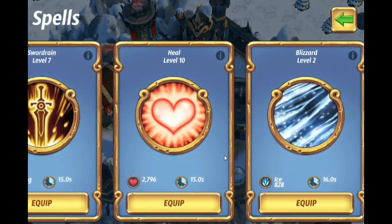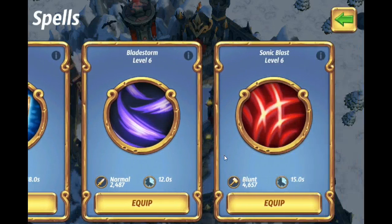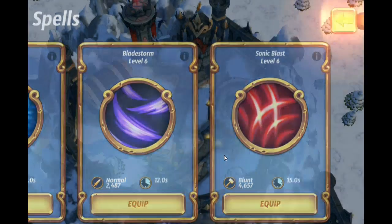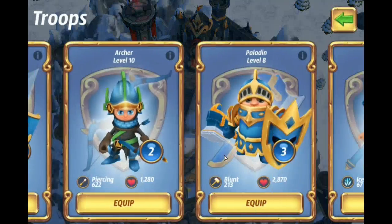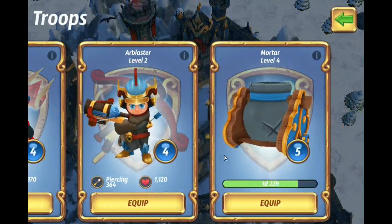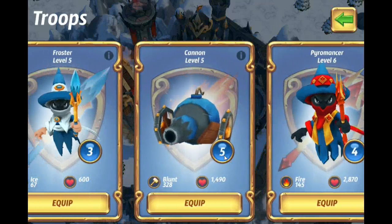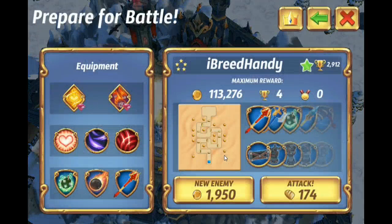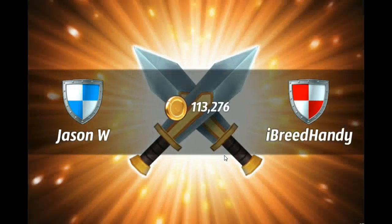Quick look at the spells: Heal is level 10, two levels away from max. Bladestorm is level 6, one level away from max. Sonic Blast is at max level 6. Mortars are level 4, one level away from max. Pyromancers are max level 6. Cannons are level 5, a couple levels away from max. We are going to attack, and I'll talk through some of his great base design since I probably won't have to worry much about dying — I am a bit overpowered here.